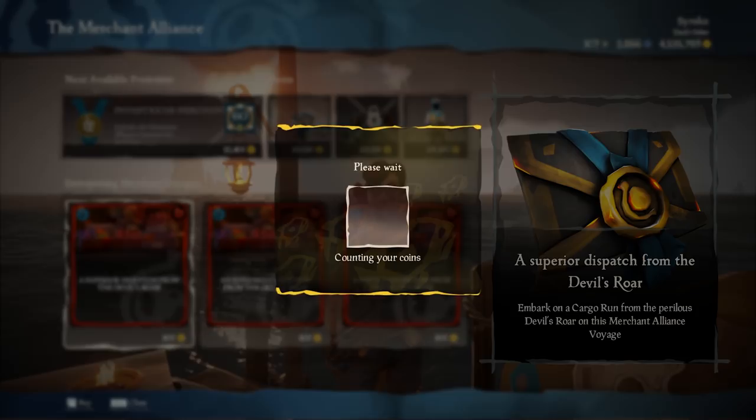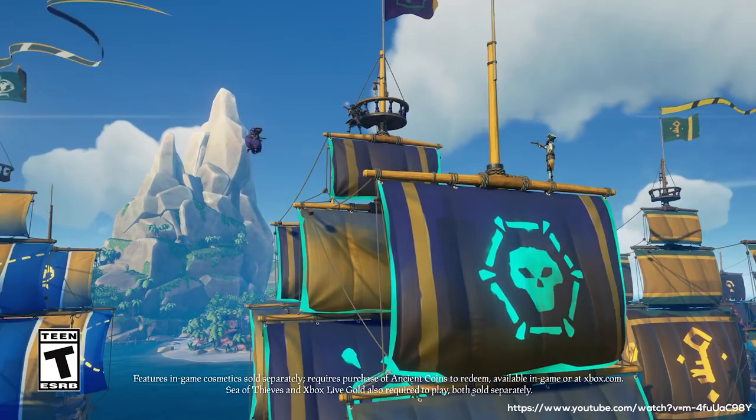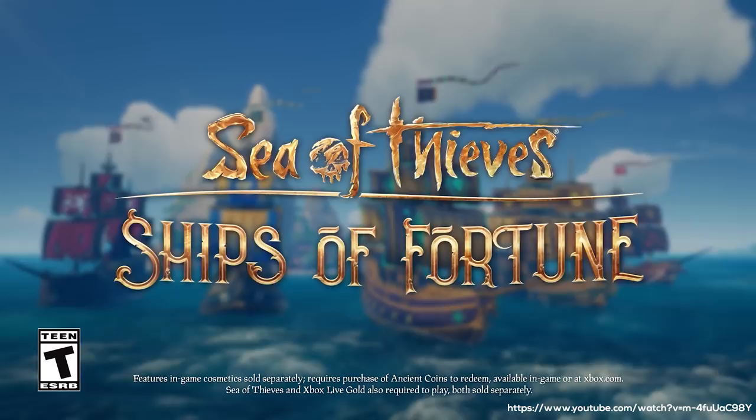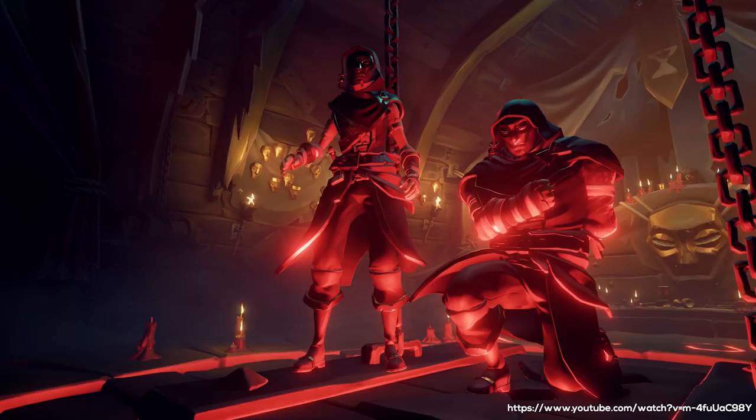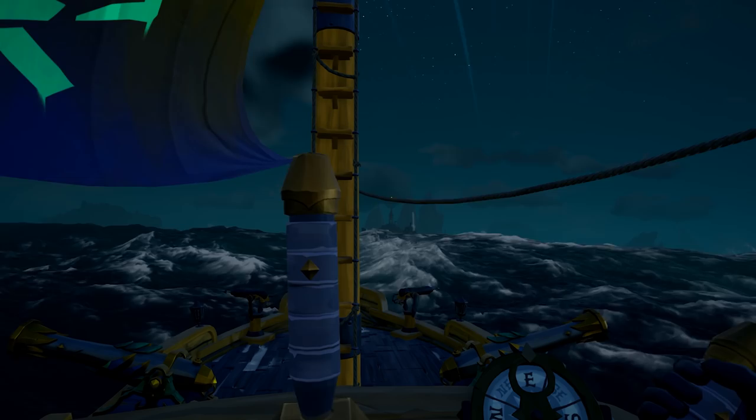There is also an ashen variant of all three trading companies — it brings more gold and reputation but is more dangerous than normal voyages. The emissary system is the best way to level up your trading companies fast. If you prefer PvP, level up the Reapers Bones by killing other emissary players and picking up voyage, emergent, or stolen treasures from any trading company.